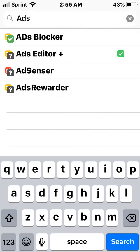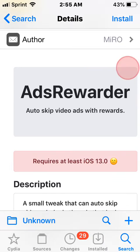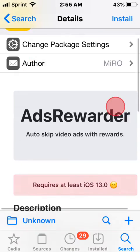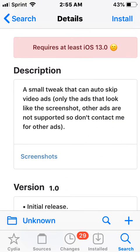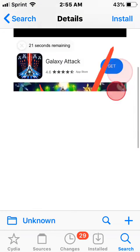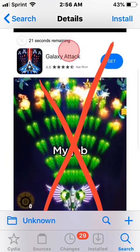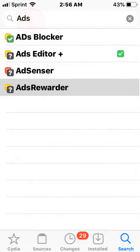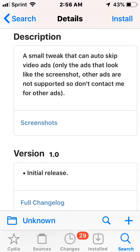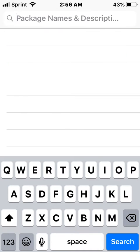The next tweak is called Ad Rewarder. I'm still going to add this in the video because it might work for some people, but I tried it out on iOS 13.5.1 and it didn't work at all - it wasn't appearing in settings and it just didn't do anything in a game. It could be my version or my device. Also, this one only supports certain types of ads as shown in the screenshots - the developer himself says other ads are not supported, so don't contact him about other ads. This one just didn't really work for me.